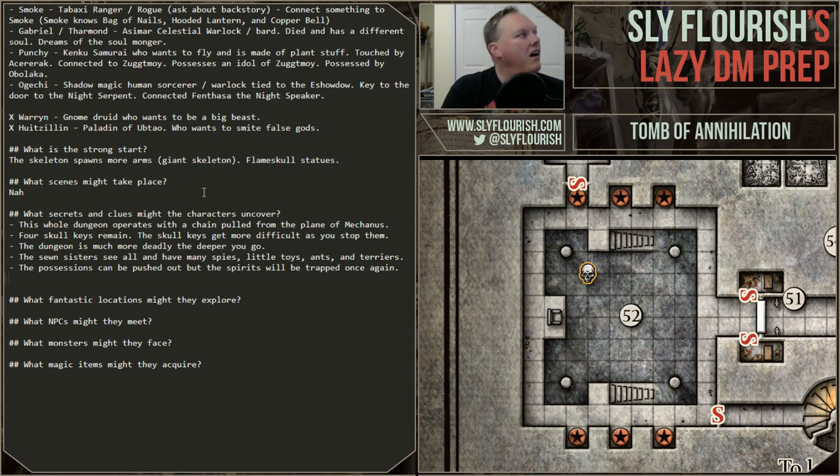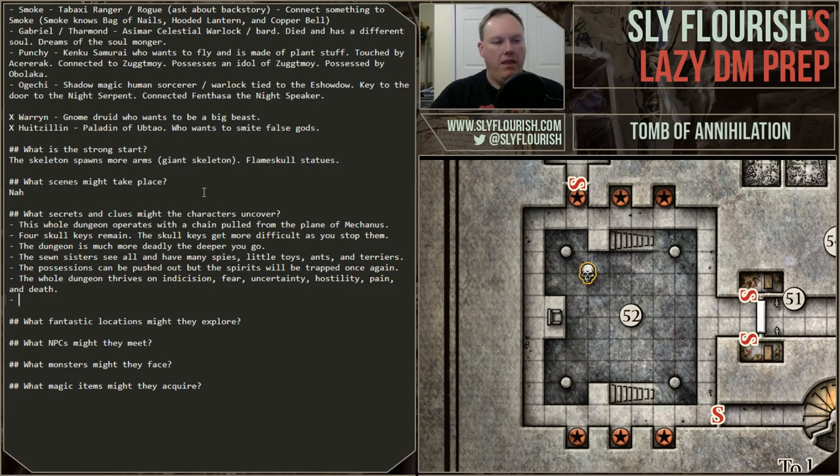The dungeon is deadlier the deeper they go — I don't know if they know that yet. They don't know about the sewn sisters and their spies. A secret I think is really interesting: the soulmonger doesn't just want the souls of adventurers — it wants their pain and agony, indecision, fear, uncertainty, hostility, and death. It lives off of that torment.